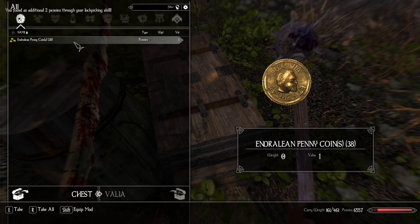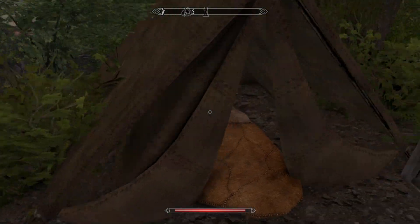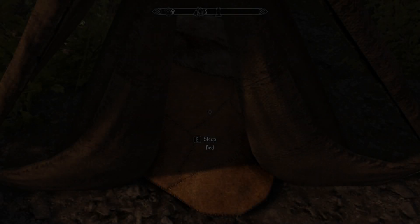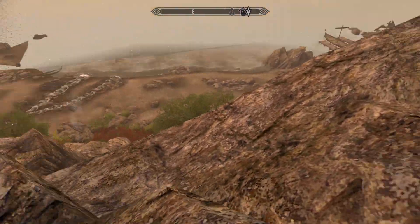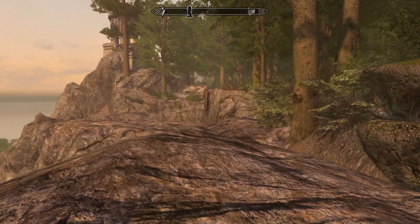Our lock picks are getting a little low - 38 coins though! We can use the cooking pot but we can make nothing useful, so moving on. I'm going to sleep because it's getting late and I'd like it to be daytime while walking around so we can see. As previously discussed, Enderal is an incredibly dark game, which makes realistic sense - if there's no light source you can't see. But it's also a video game and I'm trying to have fun.